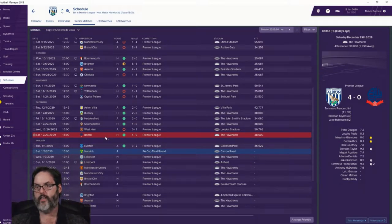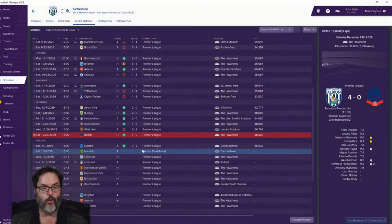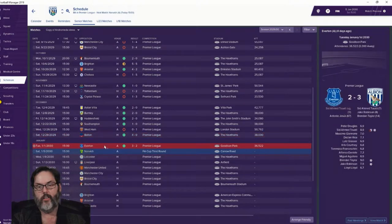Then we beat Bolton 4-0 — Franaschini finally broke his goalless drought with a brace, Brendan Taylor scored, Jake Robinson scored. If I remember correctly that gives him six on the season, and there's a pretty hefty fee to pay if he scores 10 goals, so we kind of need him to score since nobody else is. Then Everton, struggling this year, but we beat them 3-2. Ahmed Tuati got a goal for us — he also scored an own goal. Jake Robinson and Brendan Taylor scored. We had a 3-0 lead after 14 minutes and then surrendered two goals but held on.